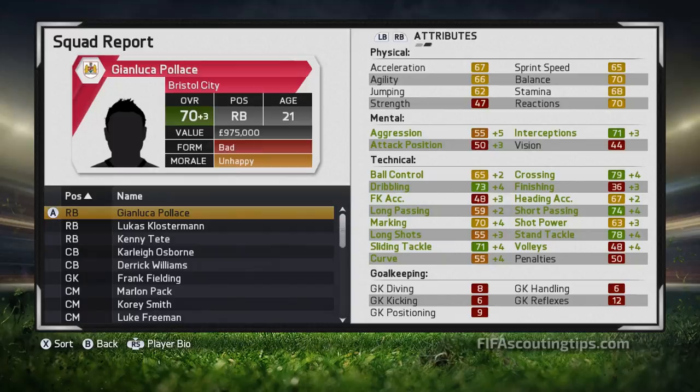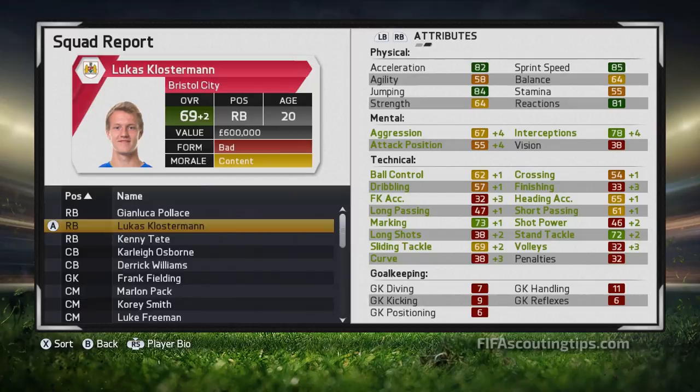Now let's look at how they developed after three years of growth. Here is Palaccio after three years - his technical stats have gone up very nicely. He now has 79 crossing, which will be lethal getting to the byline and crossing into the box, 73 dribbling, and 74 short passing to create chances going forward. He's not bad defensively either: 78 stand tackle, 70 marking, and 71 slide tackle - all going up four points this season and potentially more next. He's now 70 overall at 21 years old, which is a great bargain for around £400,000 paid.